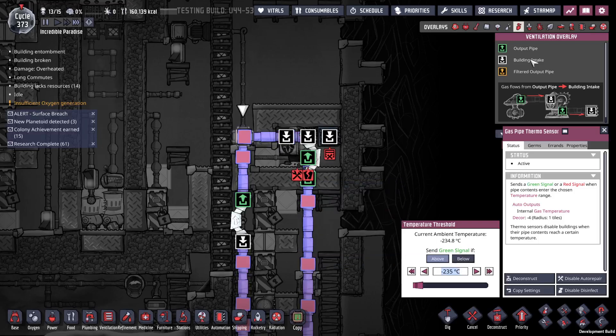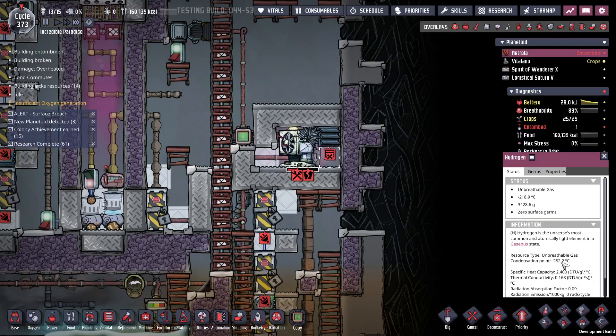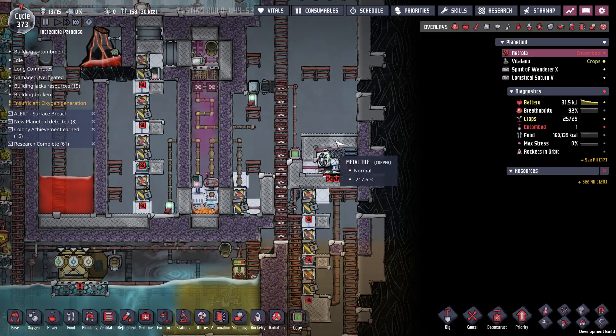I guess I got this set too low but hydrogen shouldn't go to 252. Something weird is going on with this — it was at 235. That's almost a 20 degree difference. Okay, so now I need to be able to get in there.